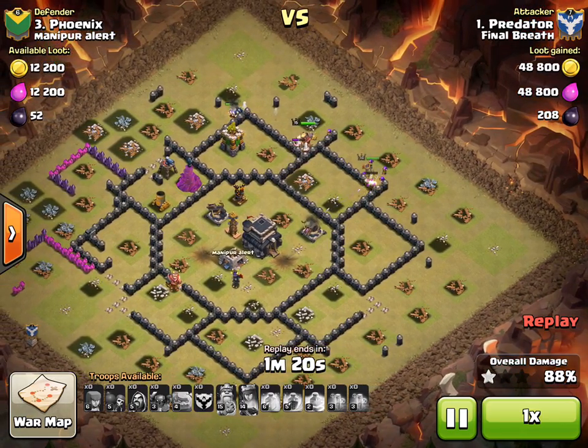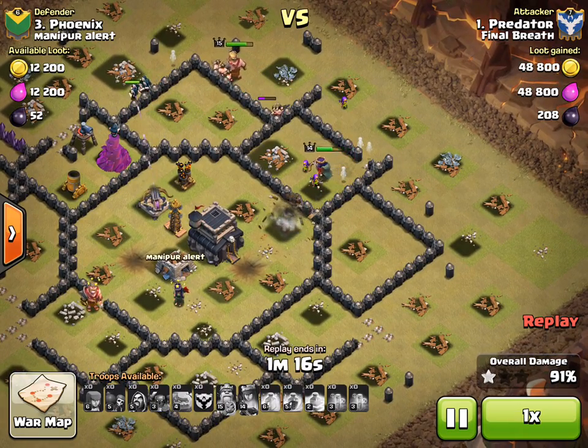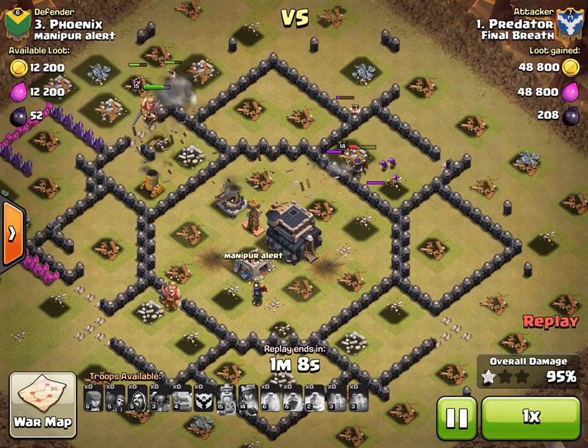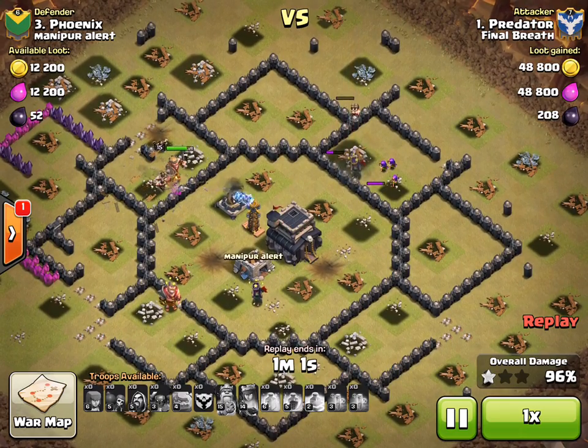Now I want you guys to watch this closely. All of his troops have been placed. These Archers right here are getting picked off a little bit, but look — there's three left. And this is an important part of the replay here, because the Queen isn't going to make it. That X-Bow is doing too much damage. The King and the Wizard are trying to come in on the other side to save her, but she's gone.